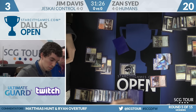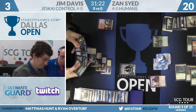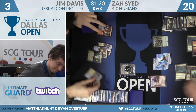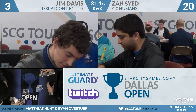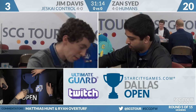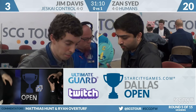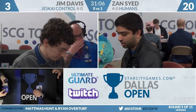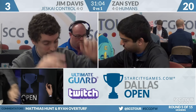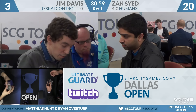Jim casts Jace. Brainstorm. Jace resolved — Electrolyze, Jace, Fetchland. Jim bricked, went for the brainstorm, and lost. He didn't lose the turn after resolving Jace — he lost the turn he resolved Jace. Jace came down and the game was over immediately. Game one goes to Zan.